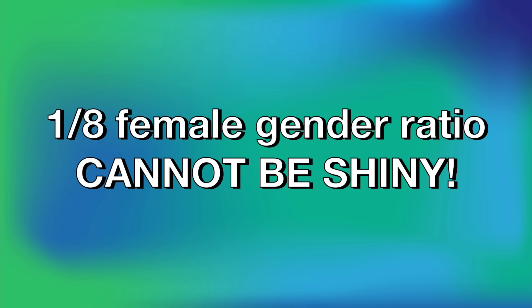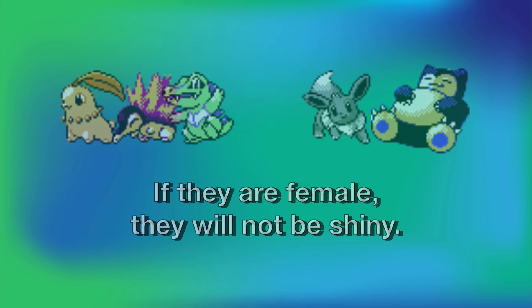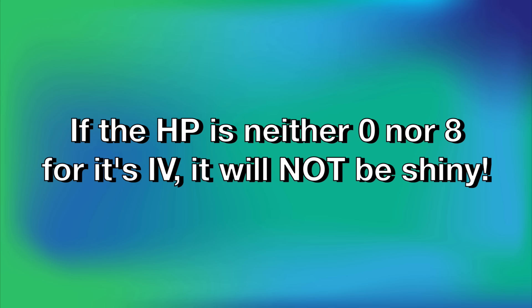One thing to note specifically about soft resets in Generation 2 is that due to how shiny value is determined by DVs, you cannot get a shiny Pokemon that is female for any Pokemon with a 1-in-8 gender ratio for female. These Pokemon are the Starters, Eevee, and Snorlax. So to make resets a little faster, you can select to give a nickname to the Pokemon, and if the gender appears as female, you don't even have to check if it's shiny — just soft reset. Also like Generation 1, since the HP stat is determined by the other stats, if the HP stat is not correct it will never be shiny, which can make resets faster if you need to check the Pokemon's summary screen.